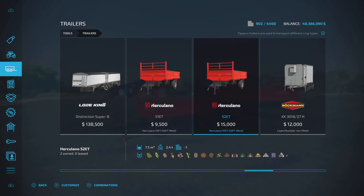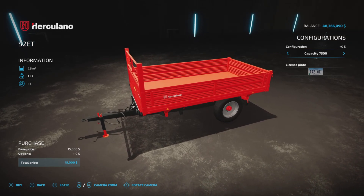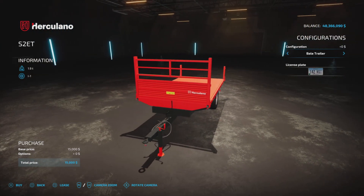Not like my dog got fixed, hopefully. Anyway, it's $9,500 for the 3,600 liter and $15,000 for the 7,500 liter. So let's take a look at it. We have a 7,500 liter capacity and then a bale trailer option — those are the options, plus a license plate.